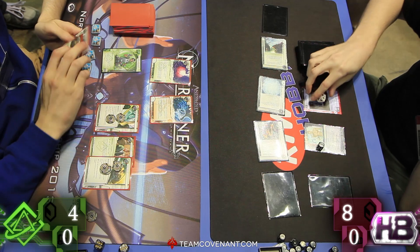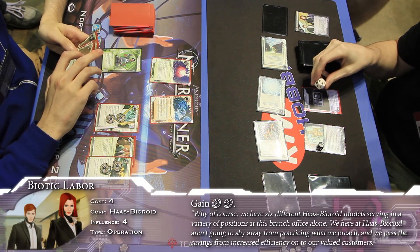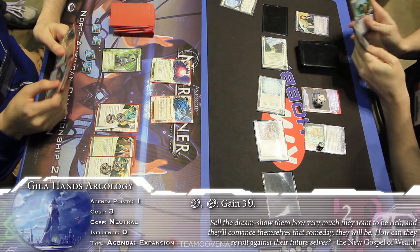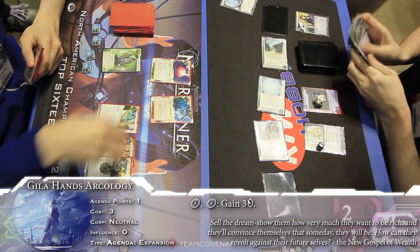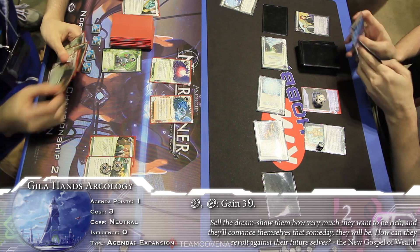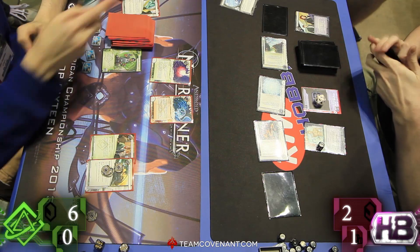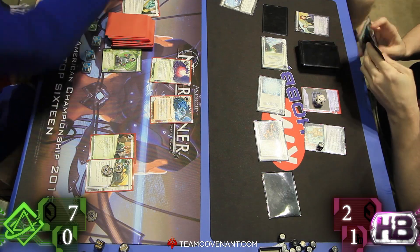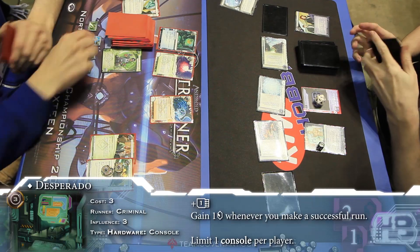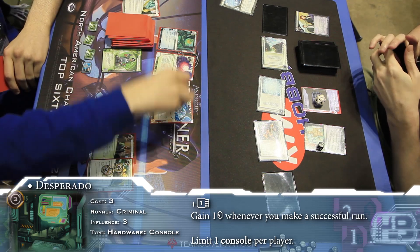And we're going to see if we can maybe sneak an agenda in here. Going to install, gain one. Going to Biotic Labor. I'm just going to knock one out here — let's see what it is. It is Gila Hands. Going to increase the economy of Jimmy quite significantly now. It's a very good start for him. Justin really not able to get in yet, and really going to have to think about how he's going to approach this. Even if you get an Atman out, what strength do you put it at? Probably got to put it at one to get through. There's the Desperado.